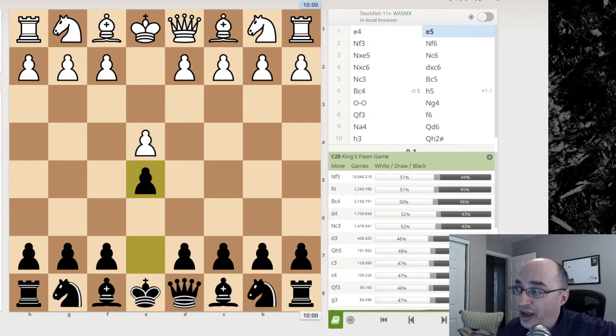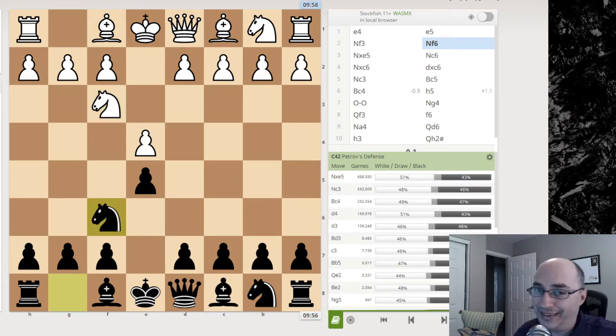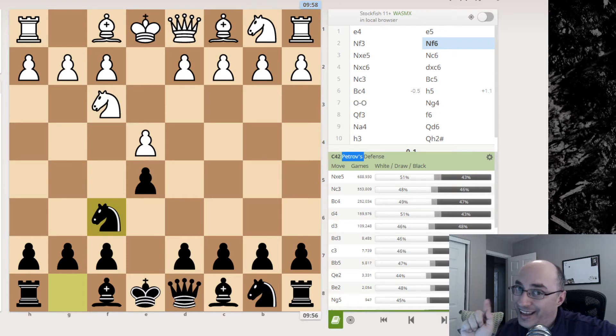My opponent opened e4, I went e5, then knight f3. Normally I would say knight c6 — standard developing order — but I went knight f6, which is the Petroff defense. It's like the Alekhine in the fact that it's a counter-attacking move from black, but it's different because we've already allowed the tempo to shift and we are not attacking. Alekhine attacks from move one. In the Petroff, white still has an open attack; our piece is undefended. So the Petroff is not the same as the Alekhine, but it does have some of the similar feel.